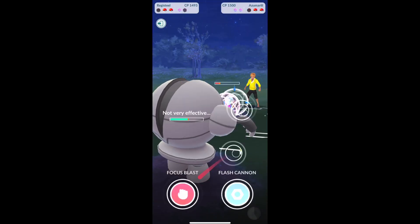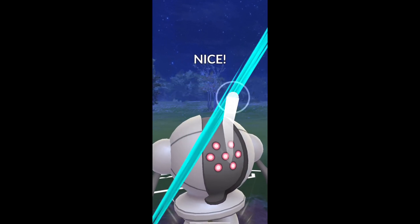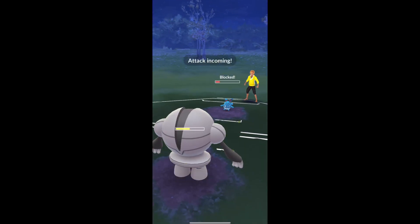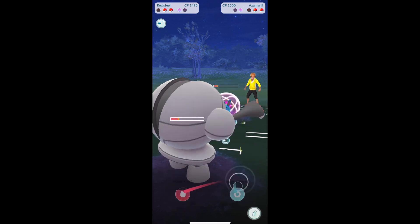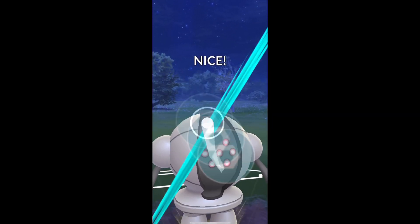Most people I've seen on their Azumarill are running Play Rough and Ice Beam. I haven't seen a lot — I've seen a couple of Hydro Pumps maybe, but most people are running Ice Beam. I think that's for the Altaria matchup. But it does actually hurt you in the Registeel matchup, so that's something of note.